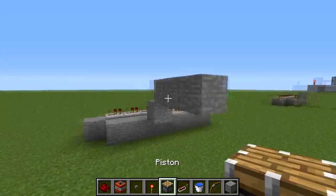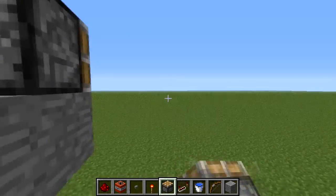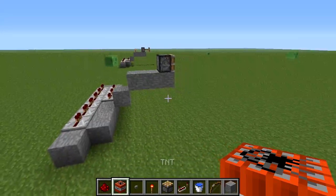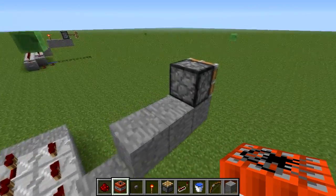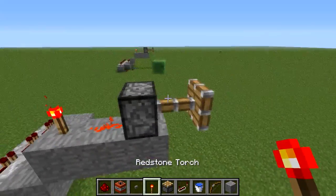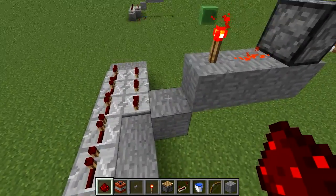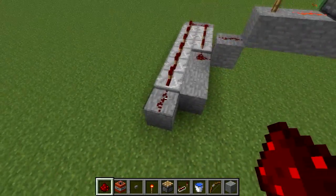That's pretty much the basic design. Now you just want to wire it up. Take the redstone dust and place it right there, then place the redstone torch so it activates the piston. Then continue wiring it up with the redstone dust: one here, one here, then two more here, then one more here.